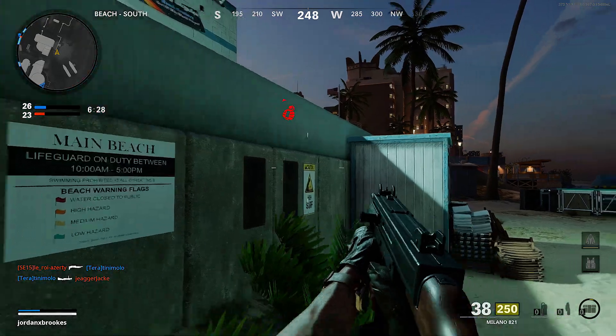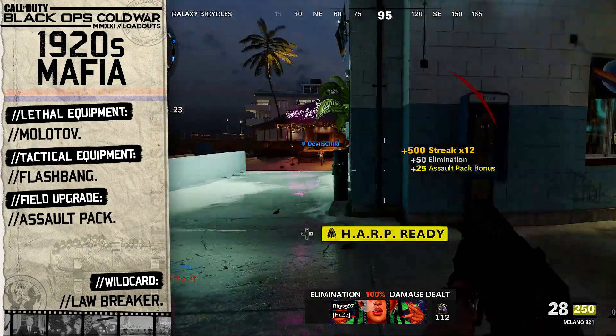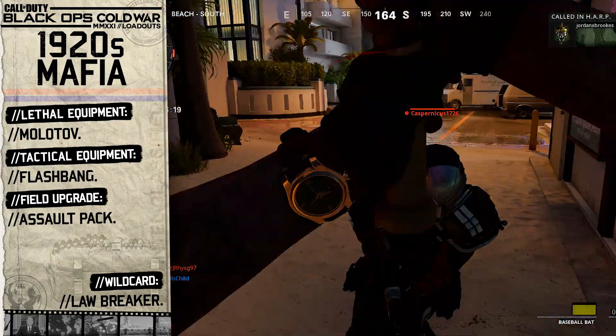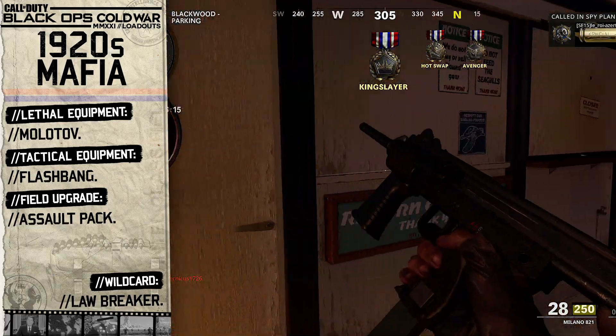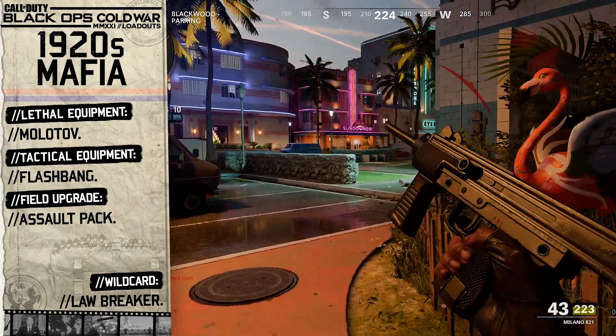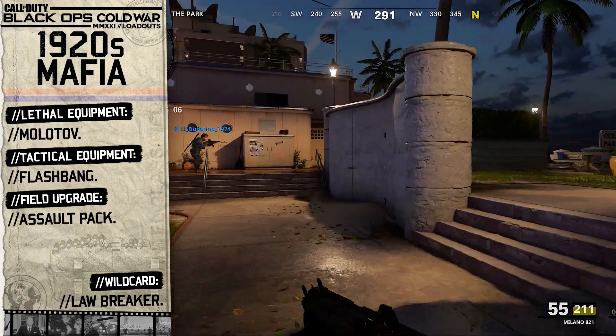Moving on to our equipment and field upgrade. For our lethal equipment we're going to choose the Molotov. Molotov cocktails were the mafia's primary lethal projectile of choice, as it was easy to obtain beer bottles and matches. Arson was one of the big crimes the mafia were notorious for — they threw these Molotovs into shops and apartment buildings as a warning to folk who stepped over the line. So we'll equip the Molotov in our lethal slot.